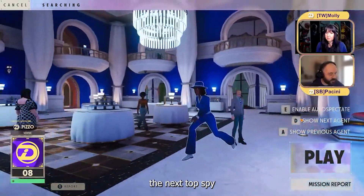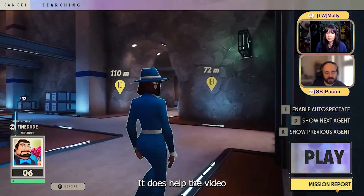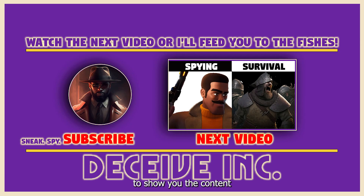If you want to become the next top spy in the whole galaxy, make sure you hit the like button — it helps the video and helps YouTube show you the content you really want to see. In the next video we'll be talking about the key differences between Deceive Inc and other extraction games, so make sure you check that out. But most importantly, make sure you do what makes you happy.